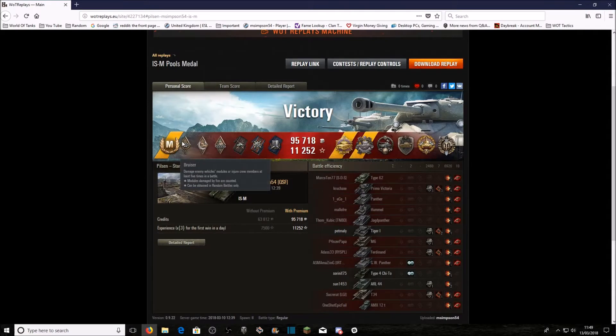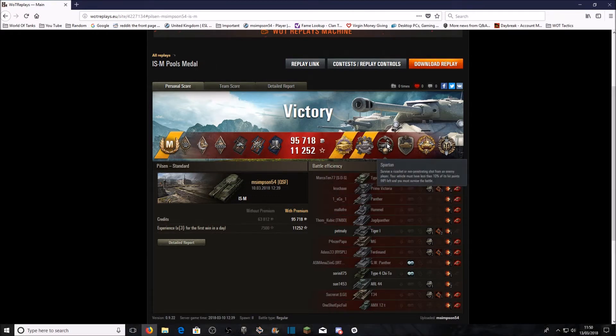So there we go, guys — unsurprisingly, an Ace Tanker. The medal was called Demolition Expert — that's the one. We picked up a pool's medal, the Pascucci's medal, and the Sparta medal for surviving a ricochet or non-penetrating shot when you have less than 10% hit points. We survived a couple of those against the Primo Victoria. We also picked up a steel wall medal, a high-caliber medal, and a top gun.